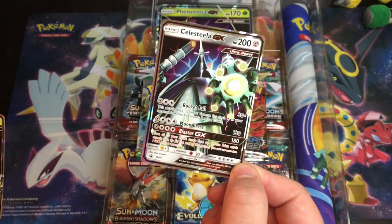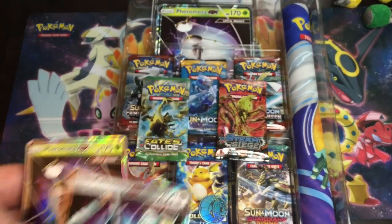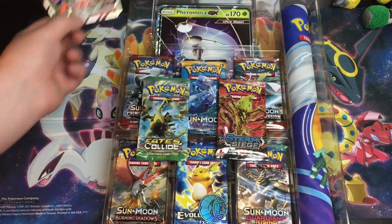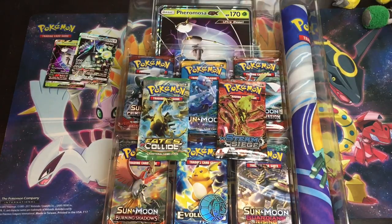But you get Celesteela GX — pretty cool. These are promos. And Pheromosa GX. In one of the Japanese sets these aren't promos; they're part of the set or something. But us Americans, we get the promos.